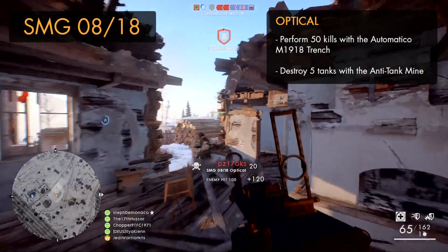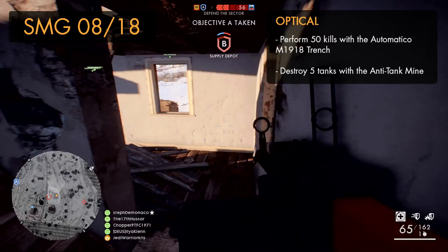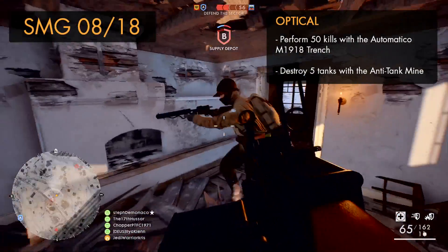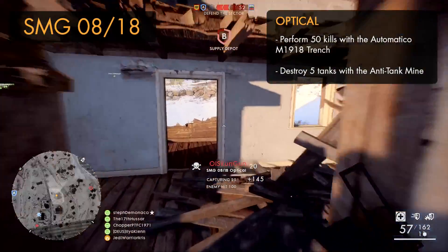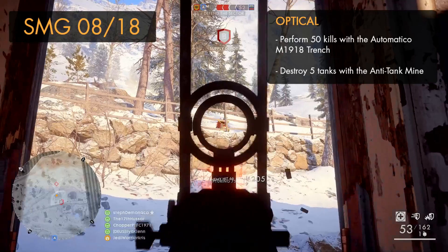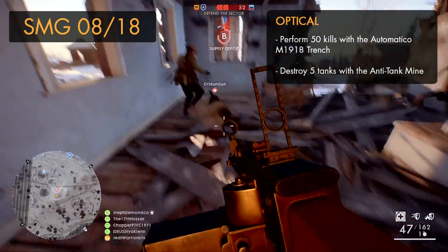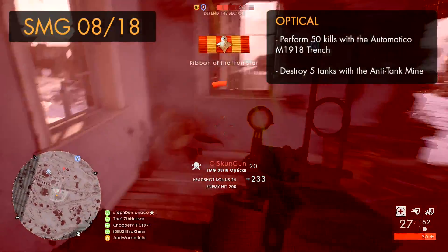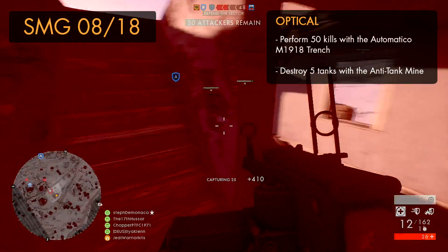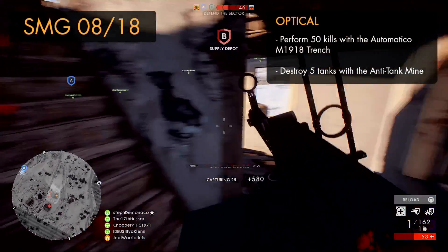For the SMG-08/18 optical variant, you'll need to get 50 kills with the Automatico M1918 Trench — just run around hip-firing and causing havoc on smaller maps. A few rounds on Argonne Forest should do the trick. You'll also need 5 kills with the anti-tank mine. Because you can kill a few people at a time by blowing up tanks with mines, this won't take as long as you'd expect. Place mines at entrance points to objectives, or sneak behind an unaware tank and throw them under its tracks.